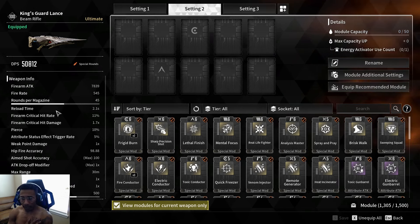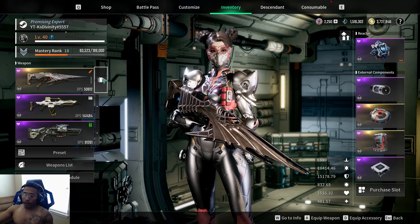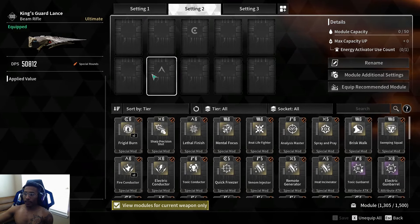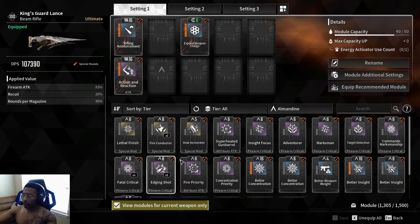I didn't even try to fully roll this weapon — just did one roll and left it. We've got recoil bonus, attack versus Order of Truth, magazine size, and bonus damage versus Colossus. There are only two catalyzed slots. You might wonder how I can review it without investing in it — fair point. We put on basic firearm attack mods and a charge speed mod. I'll swap that for magazine size since I want to show you something specific.